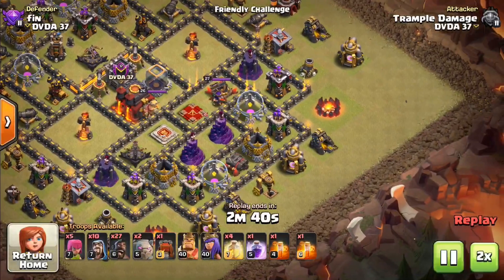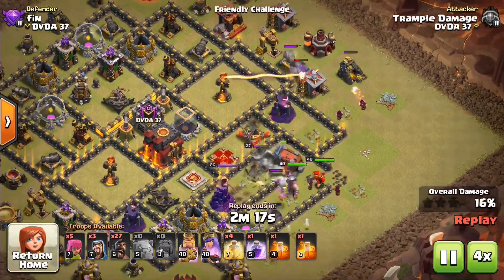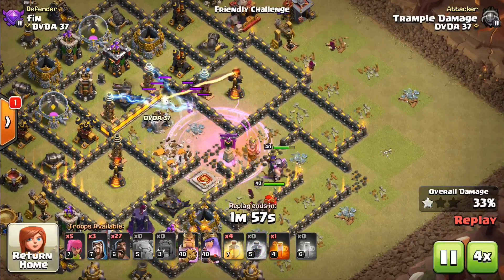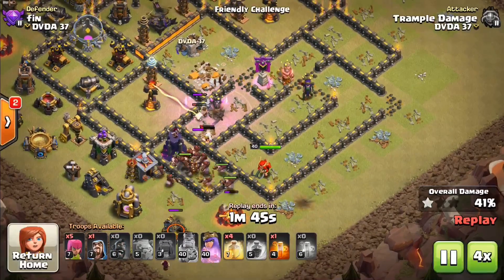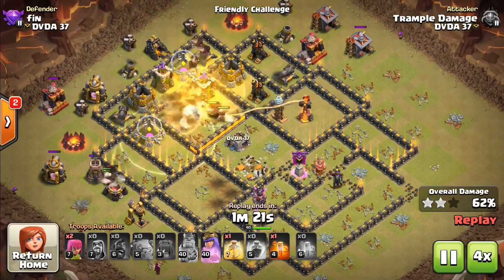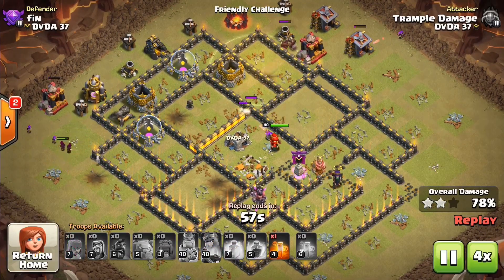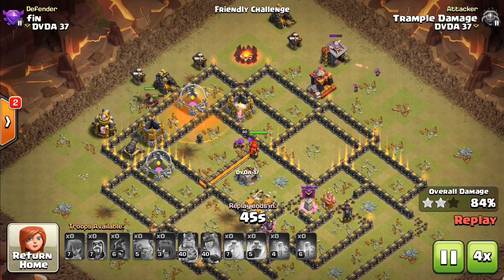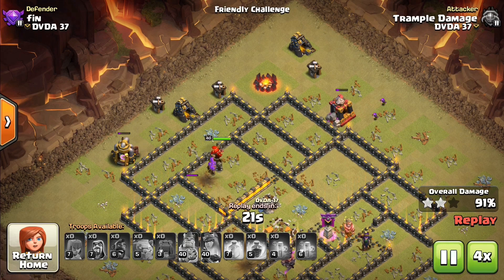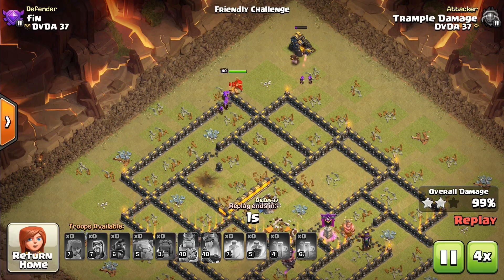Number six comes from Finn in the clan DVDA. Similar layout to some stuff I've seen before — two inferno towers that are single target sitting on a little island. Valkyries managed to pound all the way into the middle and get the town hall down, then a nice easy loop for the hog riders to come around. Three giant bombs right there — for a moment I thought 'oh crap, I'm gonna wind up getting only two stars,' but that archer queen circled around and took out that inferno tower. Only a few hogs left — archer queen total MVP on this one, the closest of all my attacks.